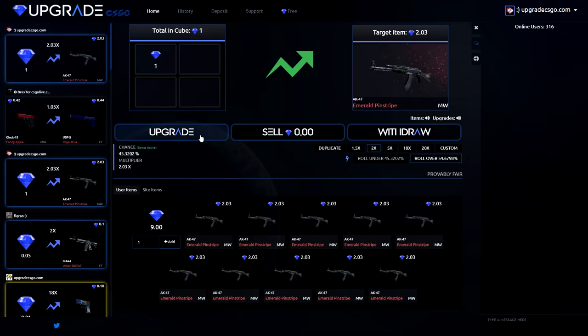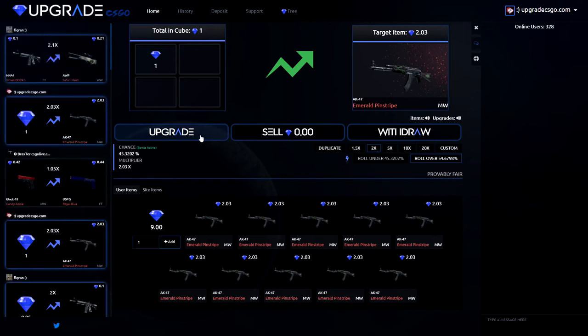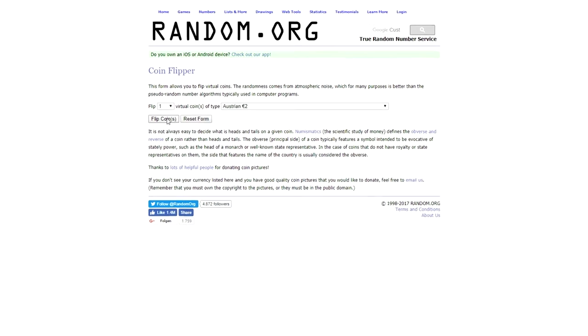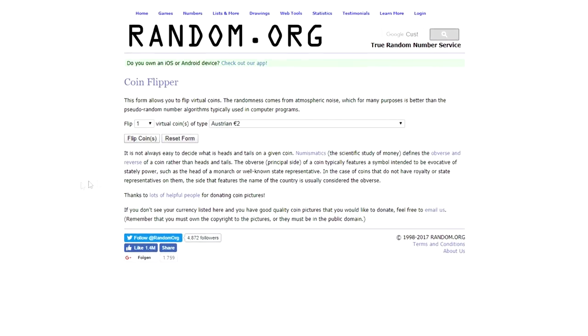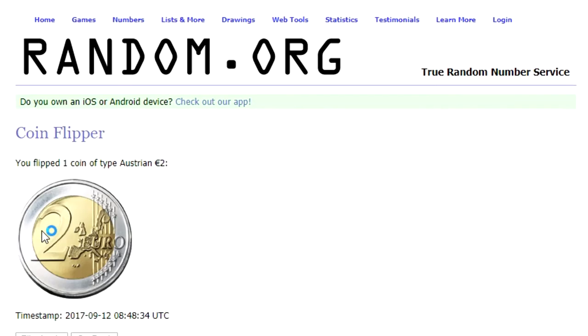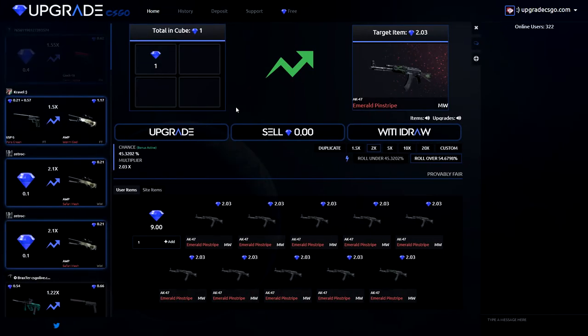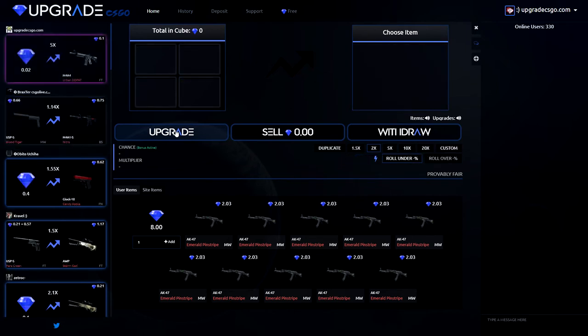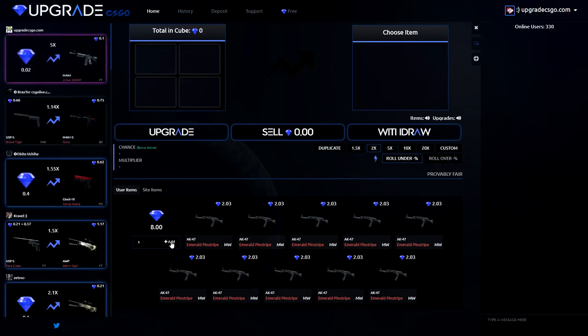Another dollar on over. Now I am feeling under — let me just flip a virtual coin. There is a coin, a two euro coin. Let me flip a virtual coin. Austrian two euros, flip coins. The number is going to be under. The number is under. Random.org predicted an under roll right now, therefore we are going to play on under. Oh, for fuck's sake — Random.org is basically rigged. Never use random.org ever again, boys.